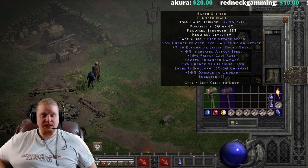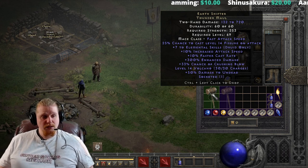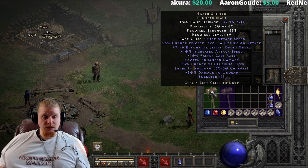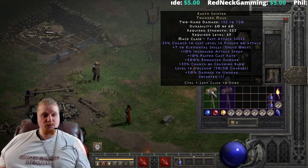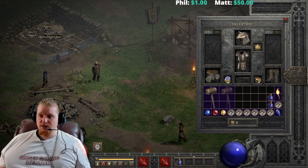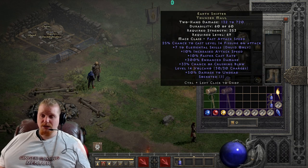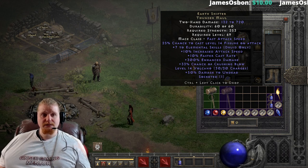Right off the bat, you'll notice that it has a fast attack speed, and that is simply because I am a Druid. Druids have relatively faster attack speed with two-handed items. This is actually a very slow class item, and if you look at this item on a non-Druid, you're probably going to see a much slower speed. It does have 25% chance to cast level 14 Fissure on attack, and Fissure is actually a pretty decent AoE skill. It's not a very good single-target skill, but it's pretty good AoE. At level 14, we have 129 to 139 fire damage in an AoE pattern, and it's a 25% chance to cast, which is relatively high, which means it's going to proc relatively all the time.